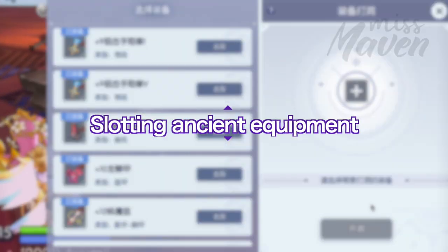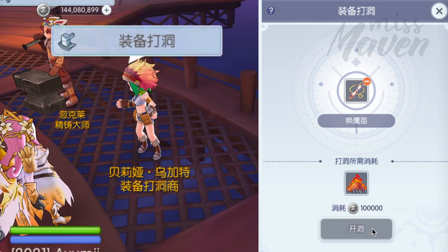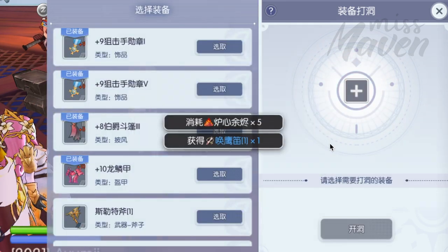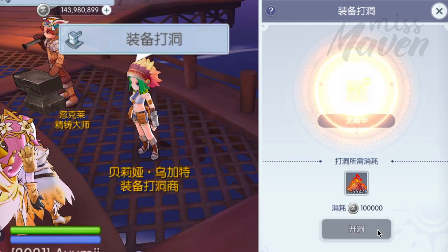Slotting of ancient equipment for inlaying cards is also easy — just talk to the Equipment Socket NPC in the main city maps and select the ancient equipment you want to slot. This process will only consume five pieces of Furnace Embers.